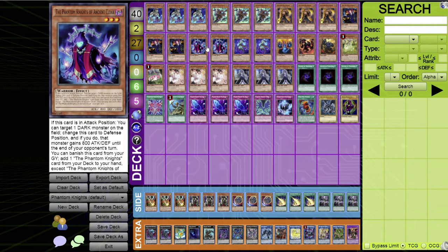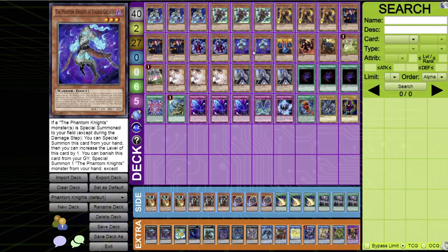Two copies of Phantom Knight of Ancient Cloak. Its top effect — targeting a dark monster to change it to defense position and gaining 800 ATK/DEF — is mostly worthless. Its real value is the graveyard effect: banish this card to add one Phantom Knights card from your deck to your hand (except this card). Good for funneling more Phantom Knight monsters into your hand.